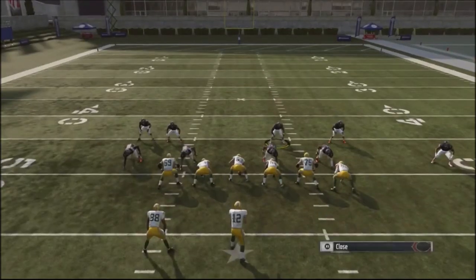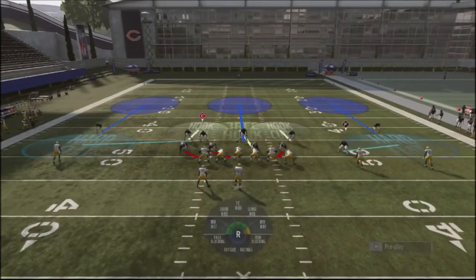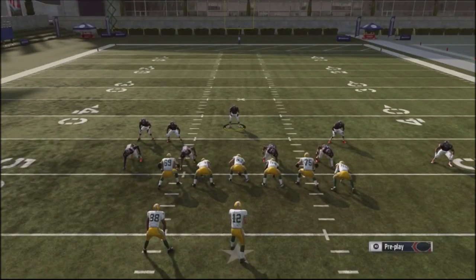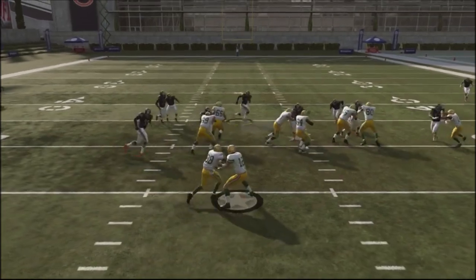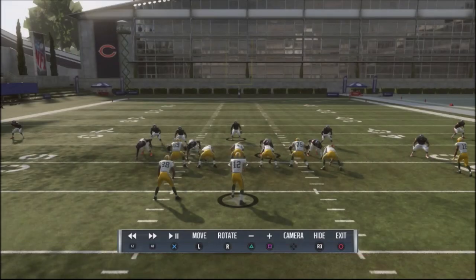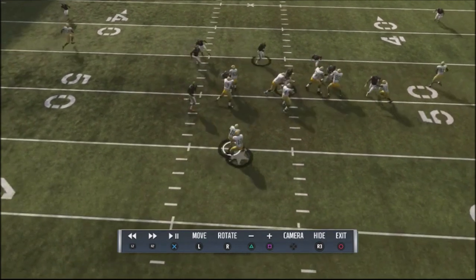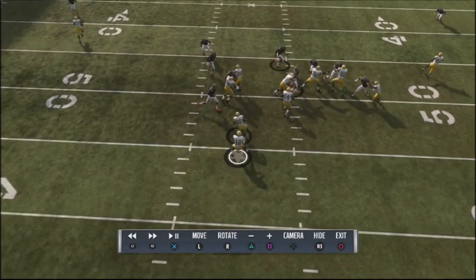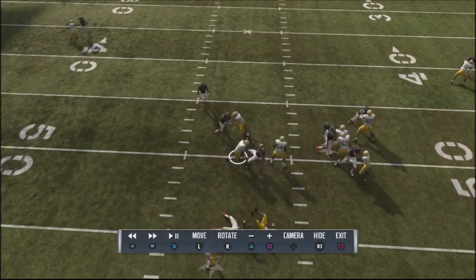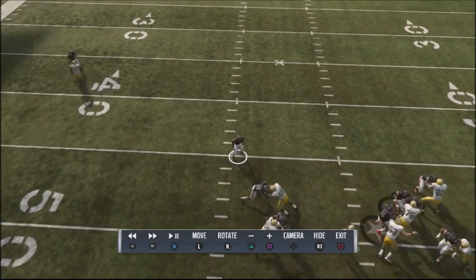For underneath coverage — if my opponent runs a lot of drags, slants, or mesh route concepts — I've got underneath coverage and my responsibility is to play the deep middle. With basically nine guys in the box, this play is very effective against the run. You can see on the inside handoff I've got nine guys attacking the box, there aren't enough blockers to take on all these defenders, and if the running back cuts back I've got a guy to clean up.